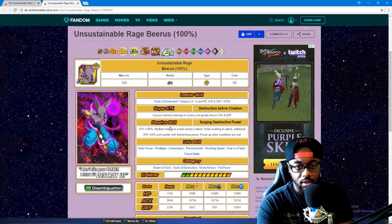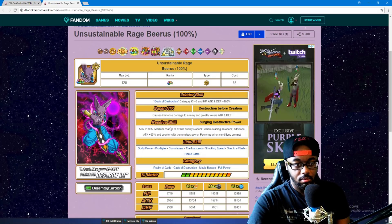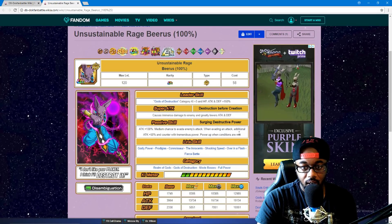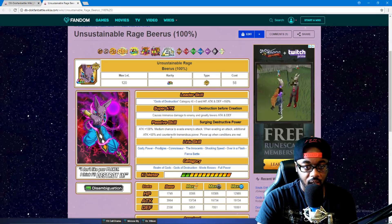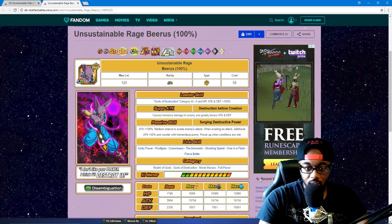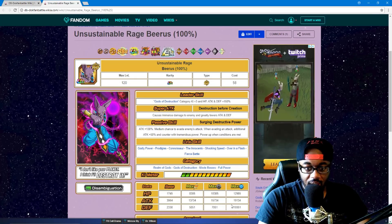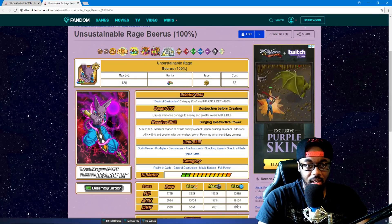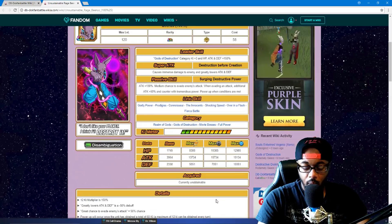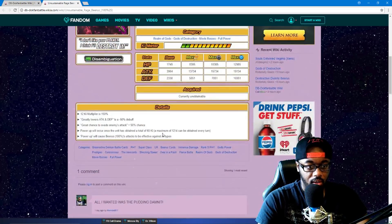He's super type — attack 130, medium chance to evade enemies' attacks, and when evading an attack, an additional attack of 50% and counter with tremendous power. Power up when conditions are met. His attack stat is almost 20,000 — that might be the highest for an actual TUR in the game that doesn't go LR. That is crazy.